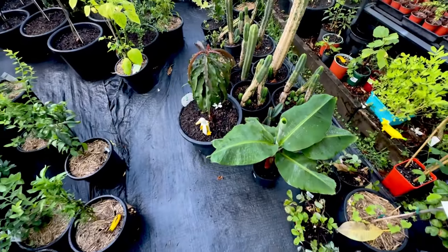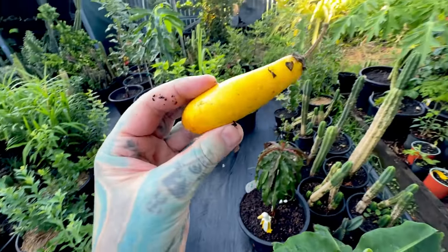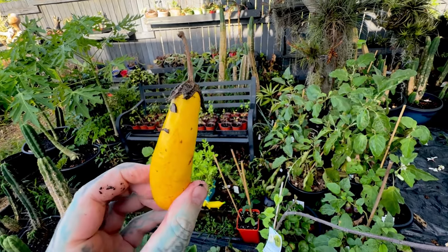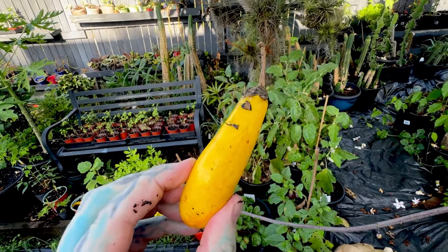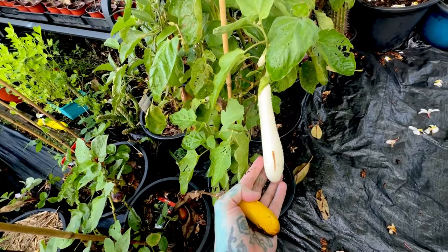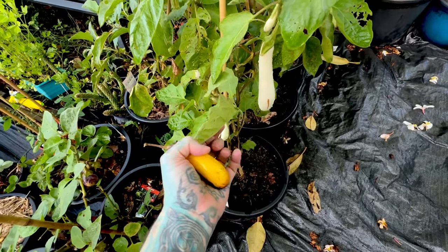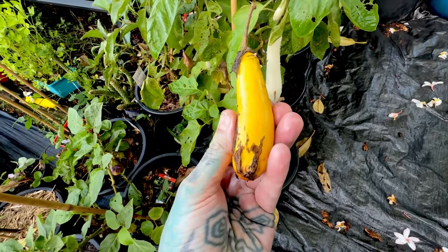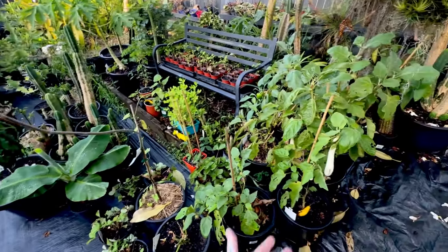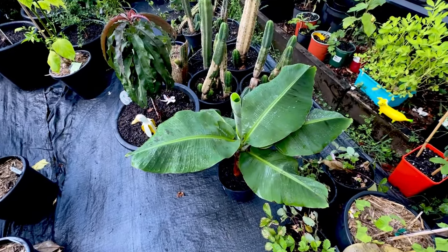They get very big. Actually, that is not a banana, by the way — I just found that. A banana, you say? That is an eggplant. Why is it yellow? It came from the white eggplant plant. I don't know why it's yellow, but it's yellow. New morph maybe. Anyway, we have a banana plant.